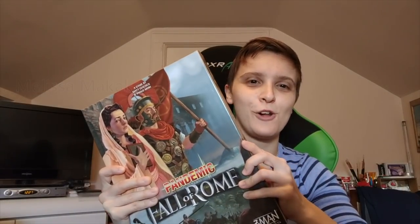Melissa McHack here, and my best of the month is Pandemic: Fall of Rome. This is one of my favourites so far in the Pandemic line. You've got barbarians running around the map — they're trying to create the collapse of Rome, and you're trying to stop that from happening. It's really cool. You can forge alliances with the barbarians, or you can completely eradicate them.